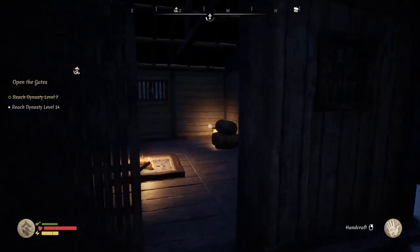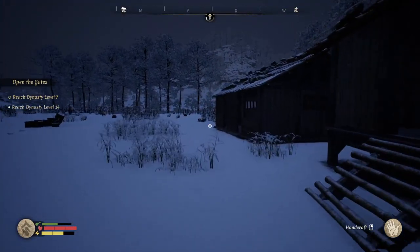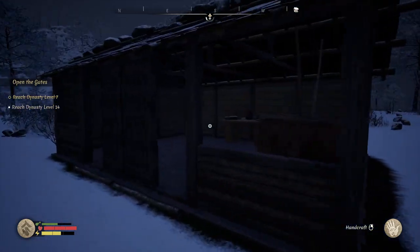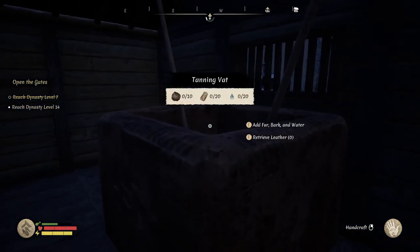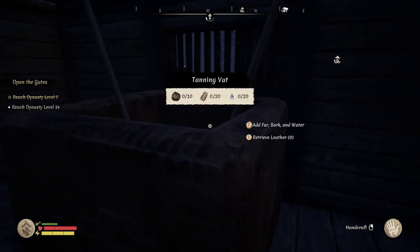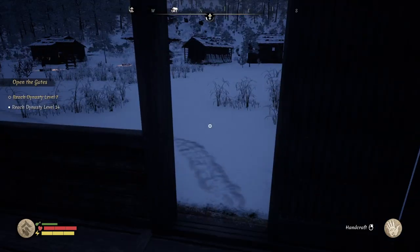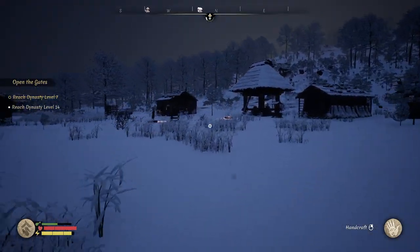Which one of these is the tanning? We did make a clothing workshop. I need fur, bark, and water. I don't think I have ten fur on me anyway — it would be nice if I could just sort that. That's slightly driving me crazy, but alright.